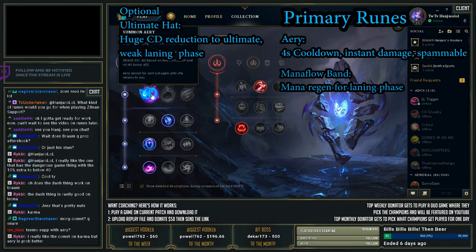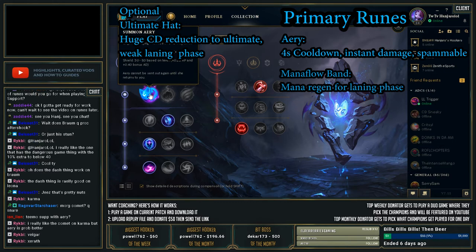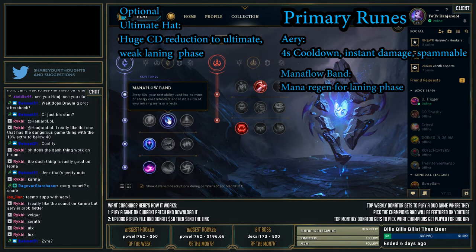Unless there's a slow built in — like Vel'Koz, Karma, Morgana, and Lux who can all run Comet — Veigar, Xerath, and Brand are probably going to run Summon Aerie. Zyra could probably get away with Comet. But definitely run Mana Flow Band. I've been running Transcendence just to get that extra CDR.